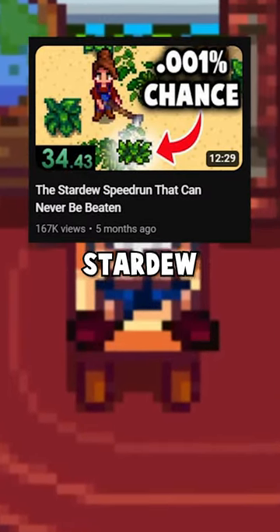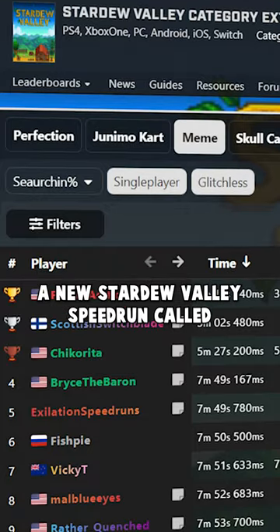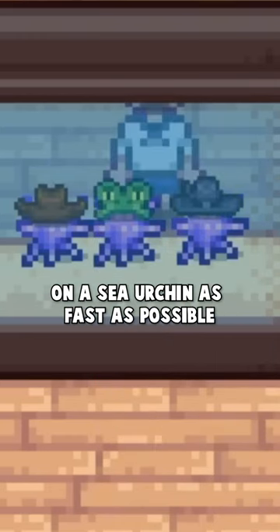Here's how someone beat the unbeatable Stardew speedrun. Several months ago, speedrun.com added a new Stardew Valley speedrun called the Hat Urchin Percent, which is a run in which you try and put a hat on a sea urchin as fast as possible.